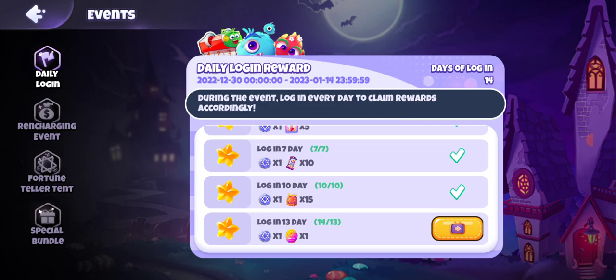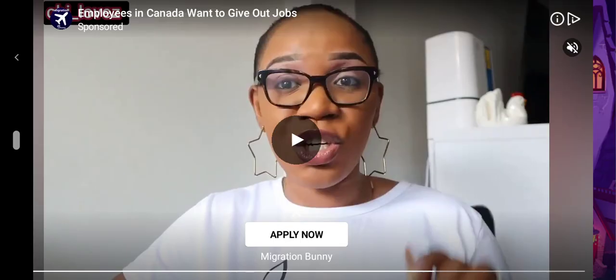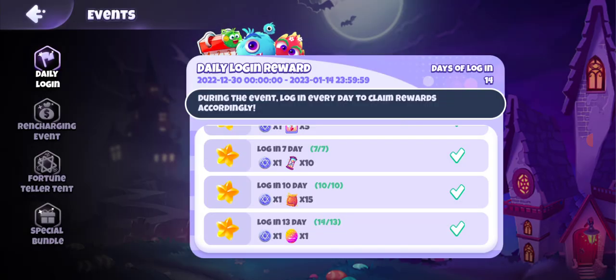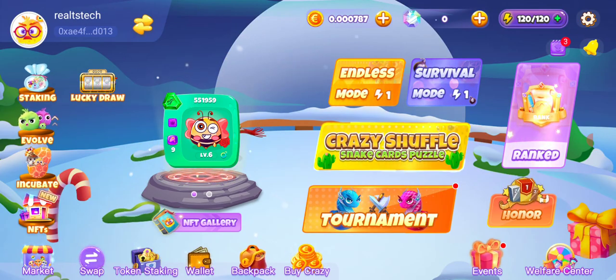Once you click the button to confirm, it plays an advert as usual and gives you the reward. I'm on Day 14 today so I'll click on it, the advert plays, and after the advert it gives me this reward. The ad is complete — close it and collect the reward. Click OK and that has been confirmed.